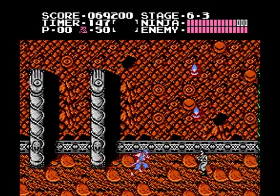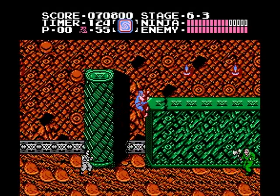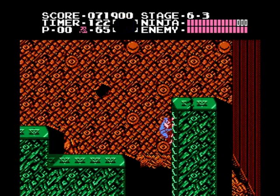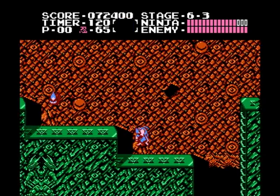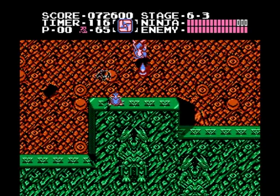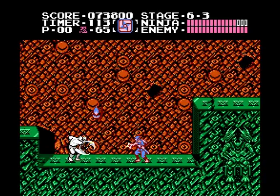Slice your way through this section, scale up the pillar, and wipe out the Voorhees enemy and the green statue on your way to the next ladder. As soon as you climb out, slash the rolling enemy as he comes to you, and grab the throwing star if you need it — and you might against this boomerang enemy up ahead.